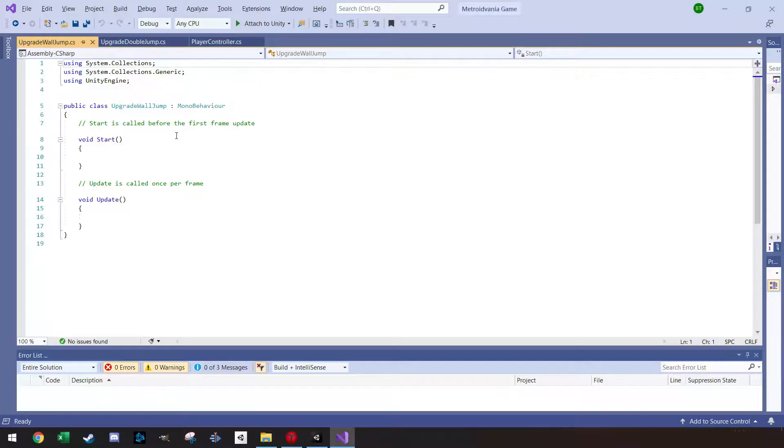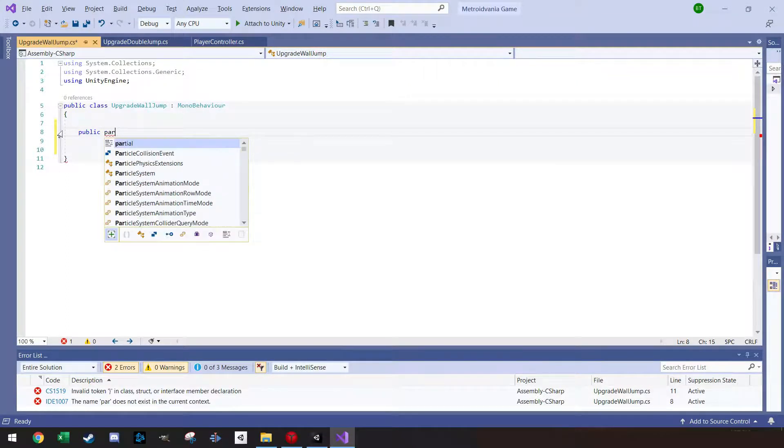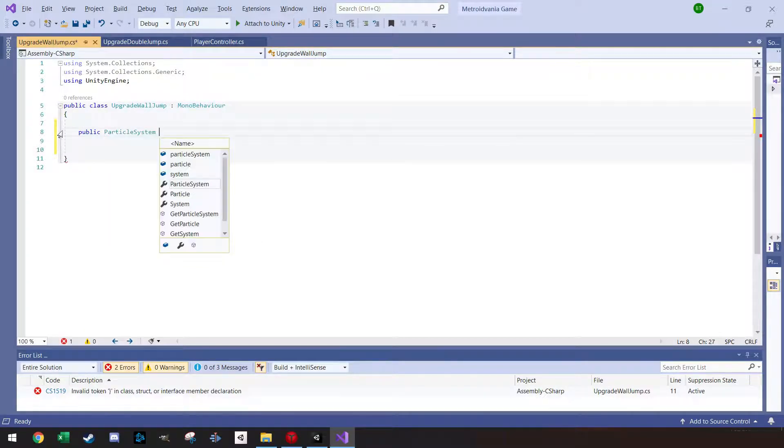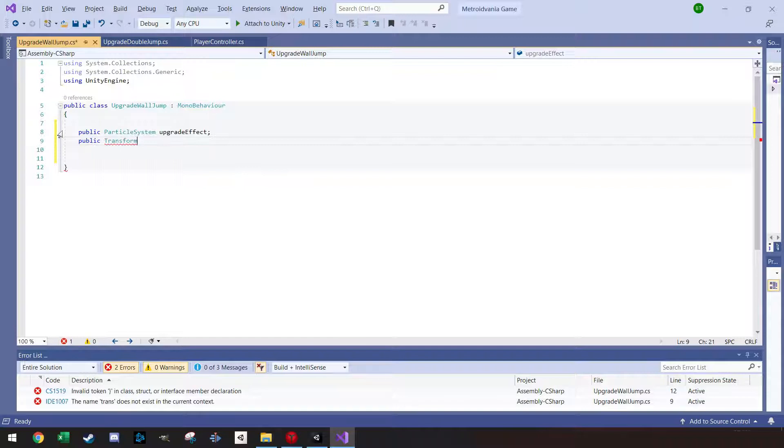Now because these are static I can access them from other scripts. Any ability I want to add later can be manipulated from outside the PlayerController by using the static keyword. Let's open the wall jump script first — both scripts will look nearly the same with just one line of code different. I'll remove the default methods and declare a public ParticleSystem called 'upgradeEffect' and a public Transform called 'playerPosition' so the particles spawn at the player.